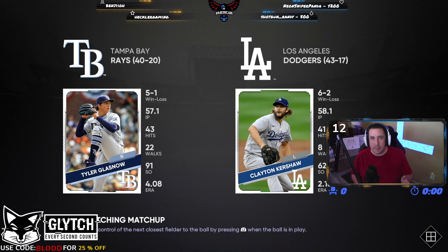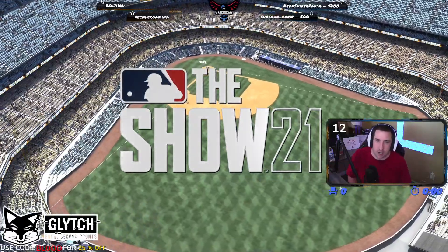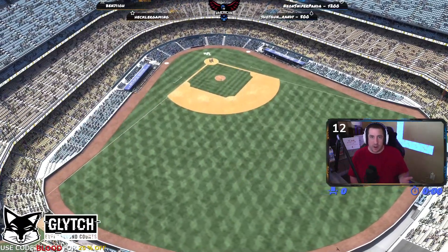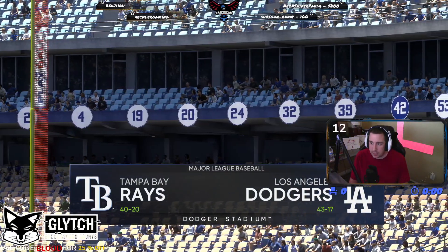Hop in a game and then we're just going to walk batters — that's all we're going to do. We're going to do it with our alt account; we're going to be walking our own player. We're going to do this for about 10 minutes and I'm going to show you at the end how much XP you actually earn.